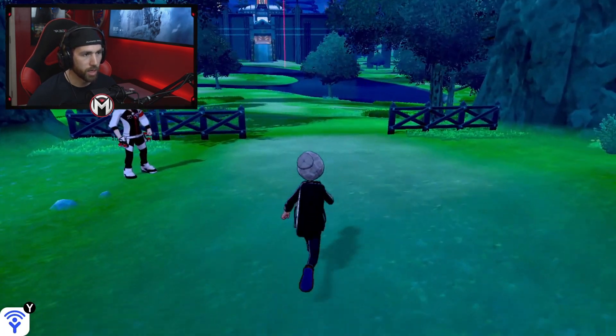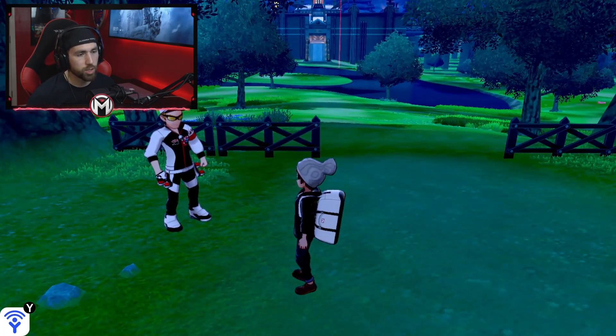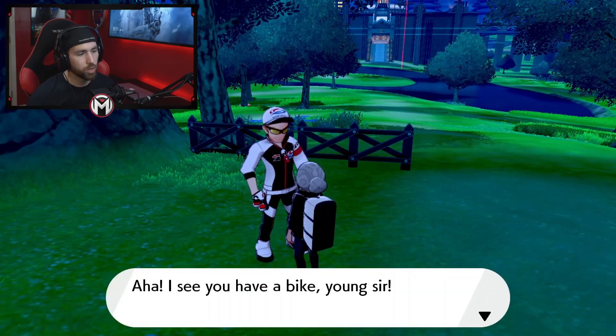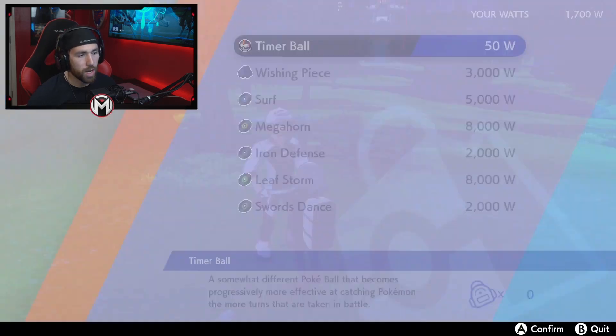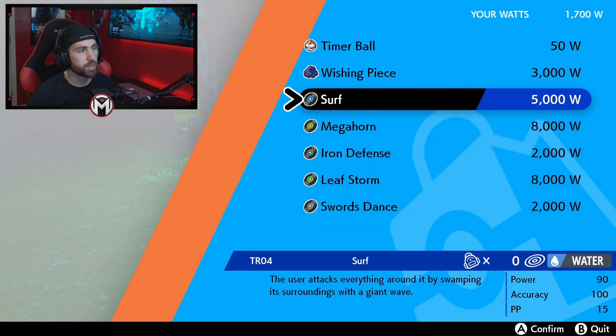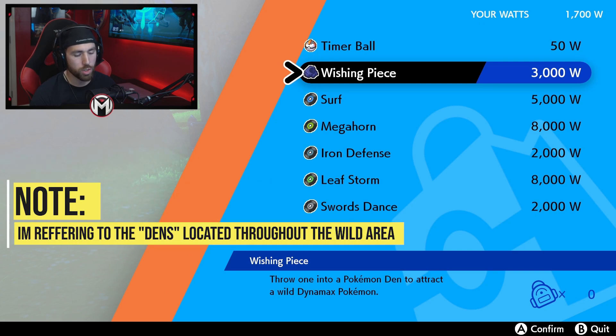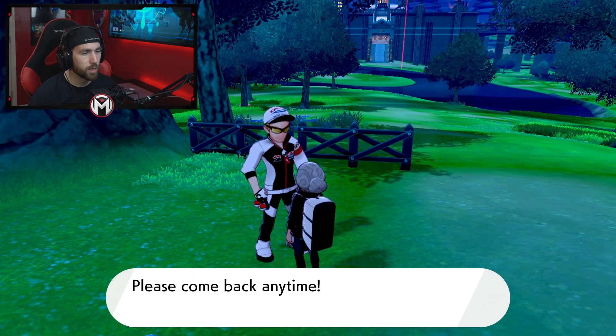When you want to go and sell or trade your watts, just go up and talk to this guy. He's got stuff you can buy with your watts — this one has a wishing piece, TMs, and some other items. The wishing piece is very important; make sure you always keep a couple of these on you because you can throw them into the dens to create a Gigantamax or Dynamax raid.